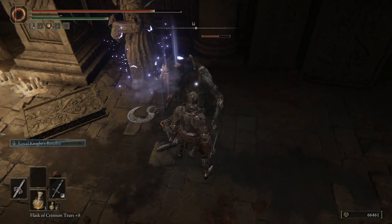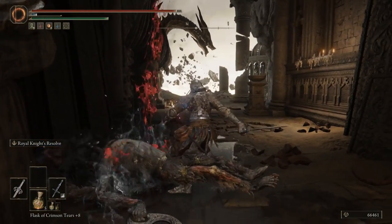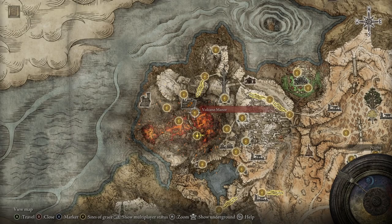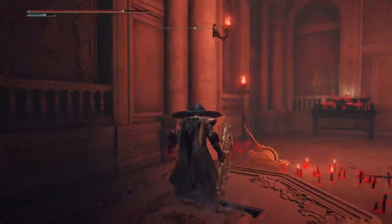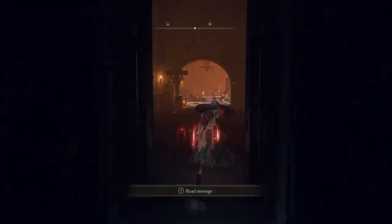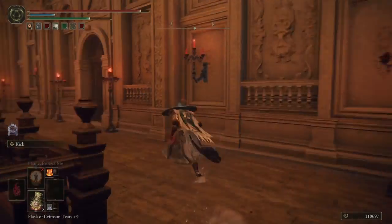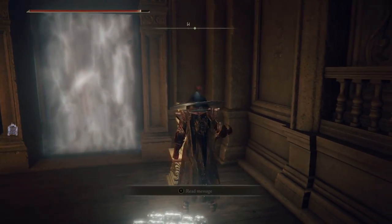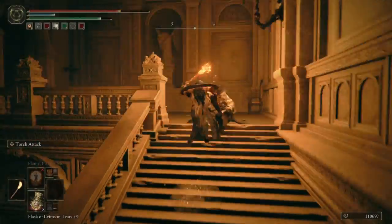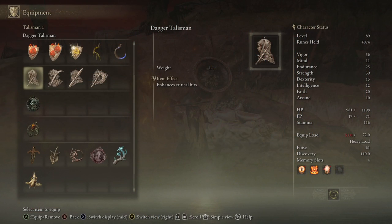Obviously a lot of other things affect crit damage — the weapon's actual damage, your stat scaling, and yes, the talisman. So we want the talisman that increases crit damage. This is found in Volcano Manor. You have to progress through it. Once you beat the Godskin boss there, you go from that grace on quite a long run, and eventually past another stone sword key statue and fog wall, you can get to it after a little bit of parkour, hanging from a corpse on a ledge. It's quite convoluted, but definitely worth it as this is a massive boost to critical attacks.